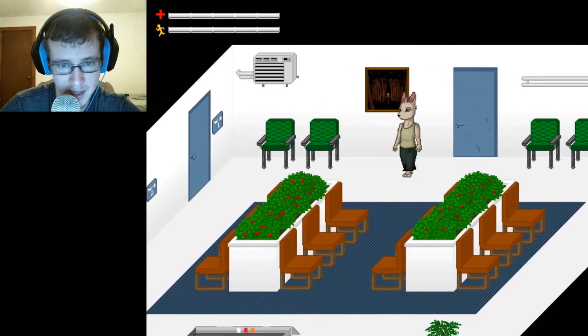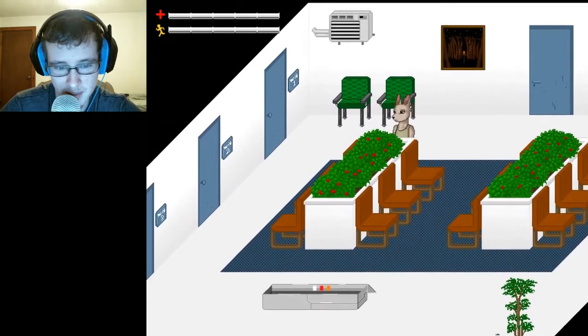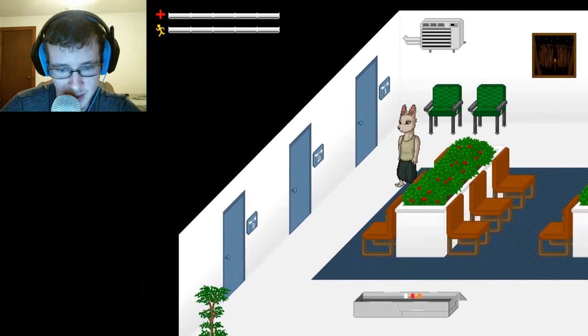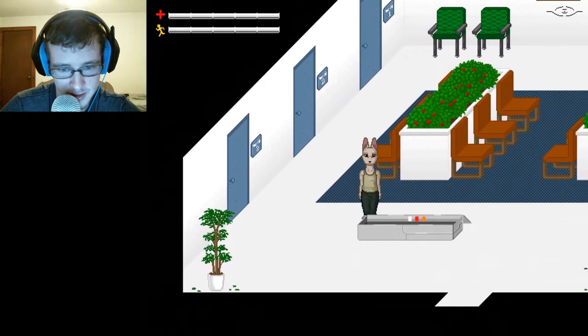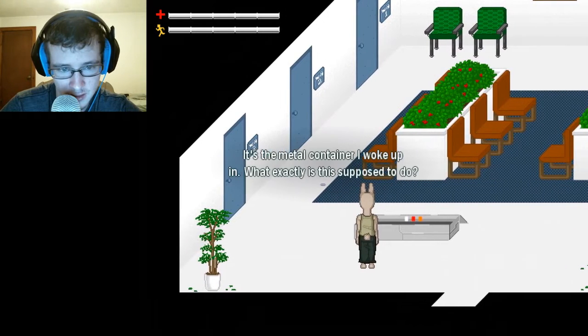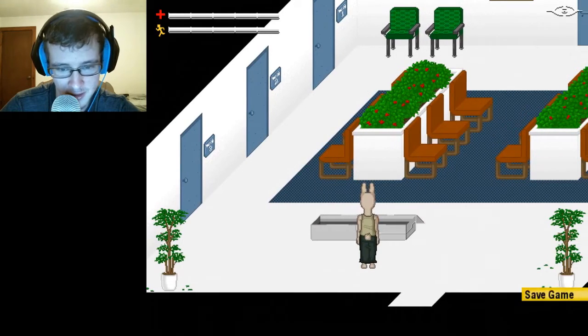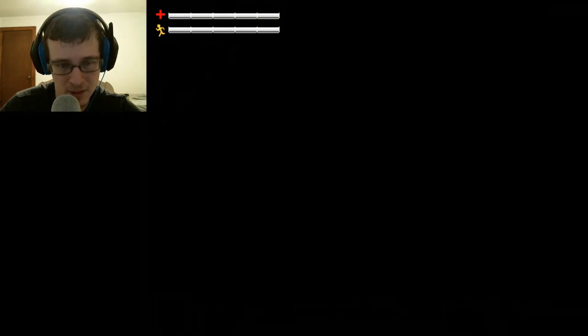What's down here? We got a painting — Slenderman. Slenderman painting. Another capsule here. What exactly is... yeah, that's my question. What's this supposed to do? Just save the game — might as well.